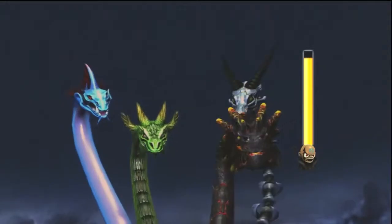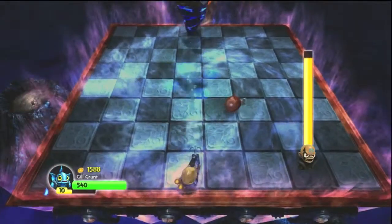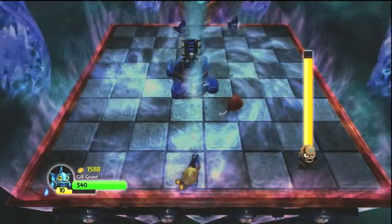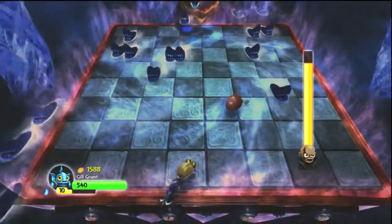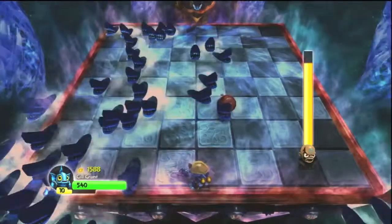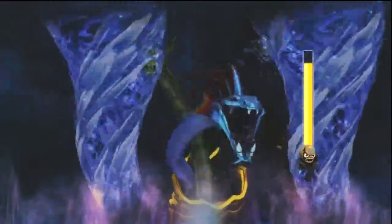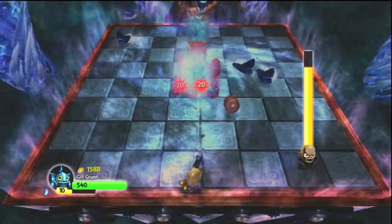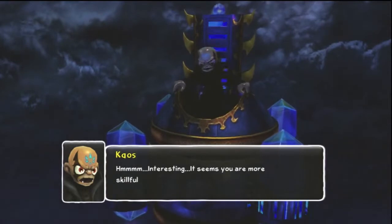There are four dragons. There's one like the leaf, one's water, one's fire, and the other one's dead because of water. They each shoot out different abilities. The blue one shoots sharks at you — just dodge them. The green one shoots vines. One of them shoots lasers at you. And the last one shoots fireballs.